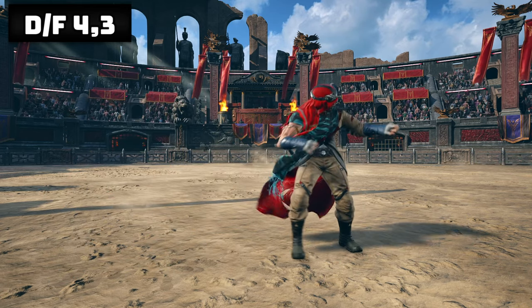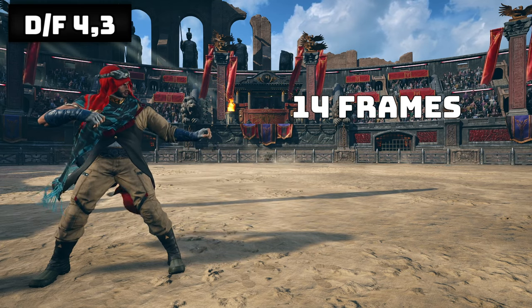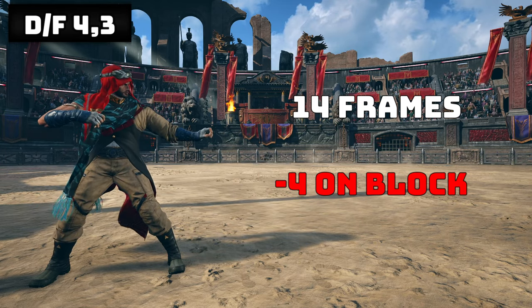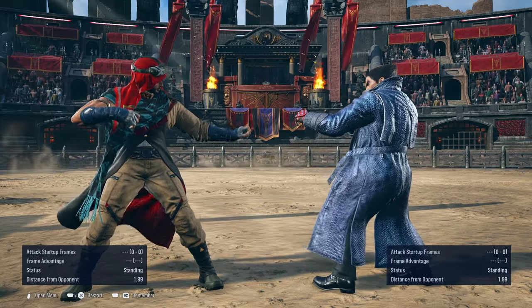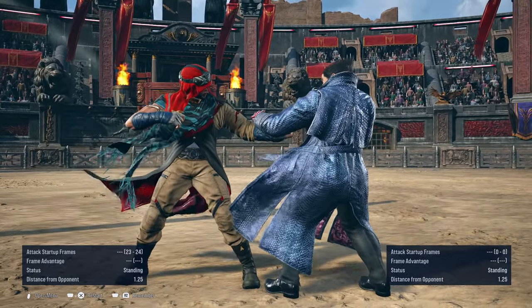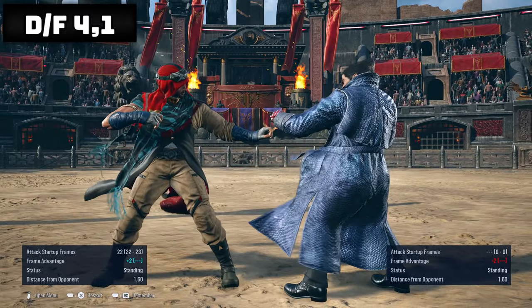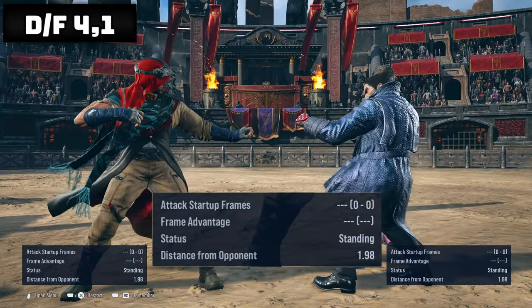Down forward 1 is a mid 13 frame on startup move. It's plus 5 on hit, but minus 1 on block, though still safe to block after. Down forward 4-3 is a natural string that links together on hit and wallsplats. On block it's minus 4, so it's safe to block after, though it can be ducked against you. There's a different follow-up with down forward 4-1 that hits mid, and it's plus 2 on hit, while minus 9 on block.